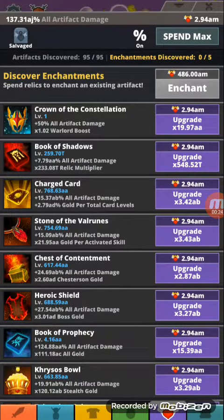So it says: spend relics to enchant an existing artifact. You can basically increase the power of the existing artifacts that you already have. This is the last one right here.